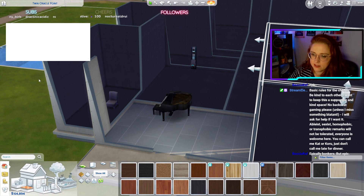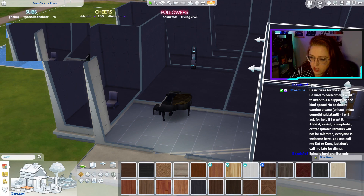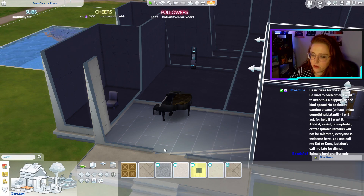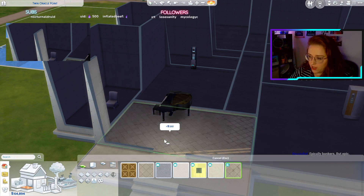Category six is what we're flooring for the entranceway — it's only got seven options. So category seven: weathered linoleum.